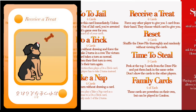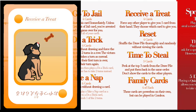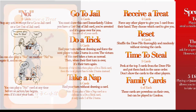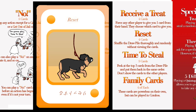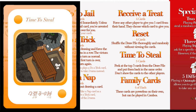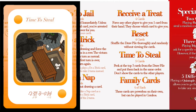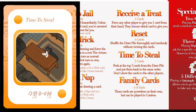Receive a treat. Force any other player to give you one card from their hand. They choose which card to give you. Reset. Shuffle the draw pile thoroughly and randomly without viewing the cards. Time to steal. Peek at the top three cards from the draw pile and put them back in the same order you saw them in. Don't show the cards to the other players.